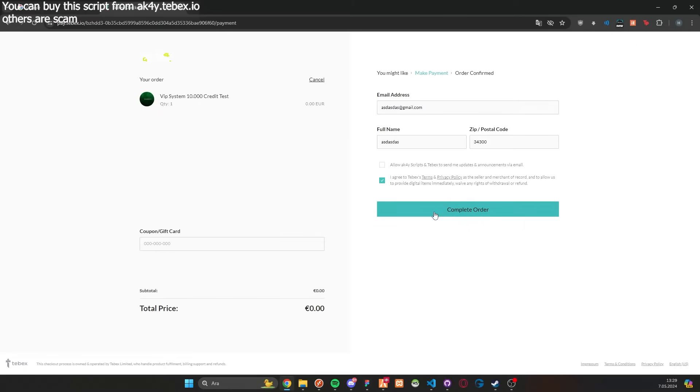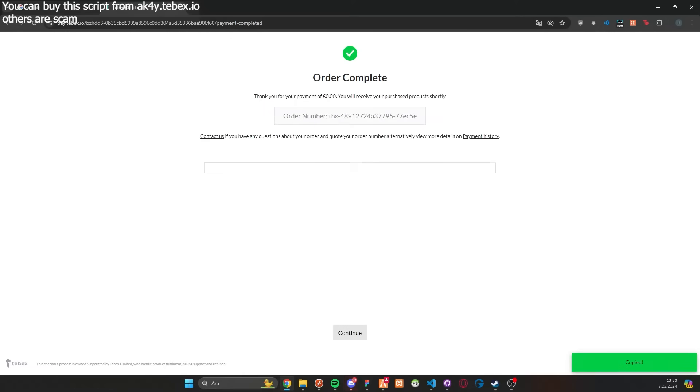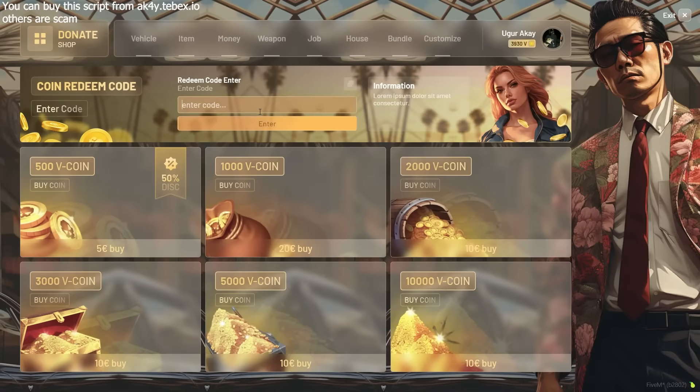After completing the TBEX payment, the player can obtain the VIP coin from the redeem code area in the game by copying the transaction ID. As you can see, the coin has been credited to our account.